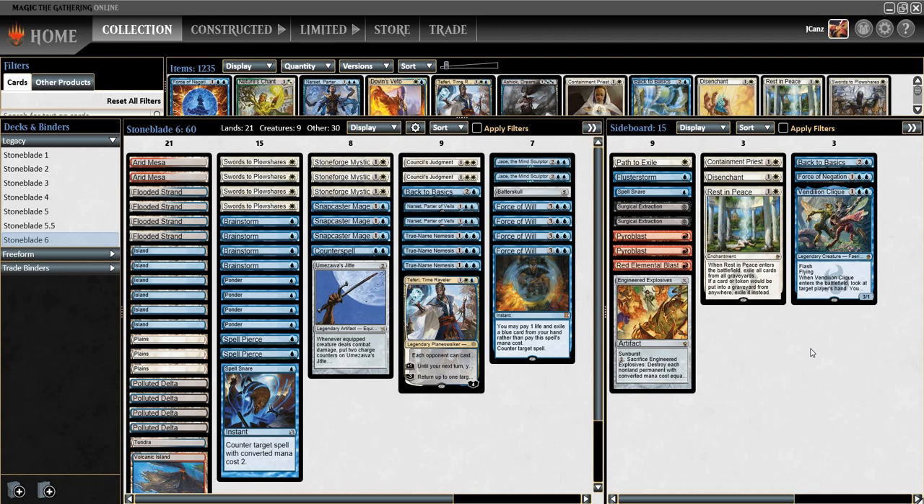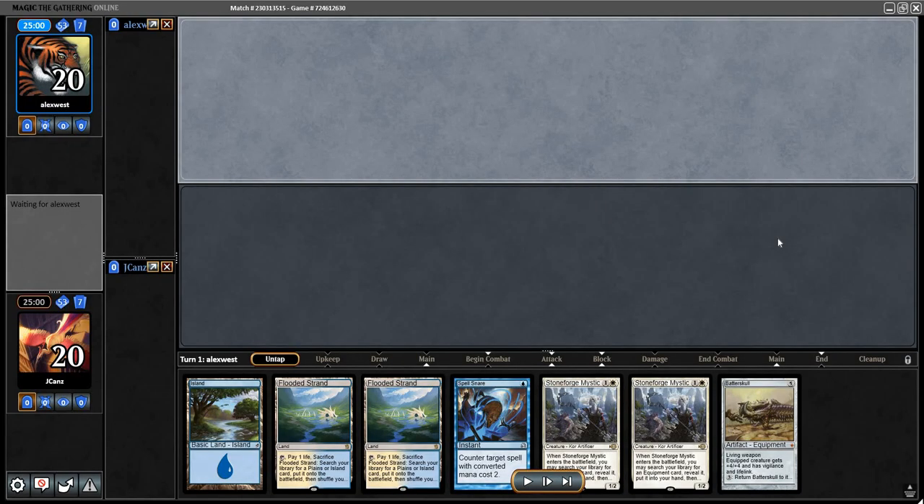We have here a nice opponent using the new and improved UWR Stoneblade, so we've got Blue-White-Red Stoneblade. Here we are on the draw against RUG Delver. On the draw against any type of Delver can be quite challenging, especially if they get a good setup with Dazes to protect their cards. I'm on the draw having a Batterskull — a lot of times that's almost like doing a mulligan. I like this though because at least I have mana on turn two, I can Spell Snare, I can always use Stoneforge. It's not going to be great against combo, but this hand is playable.